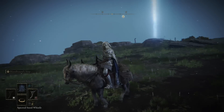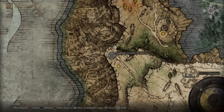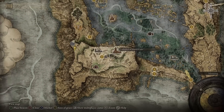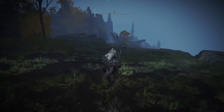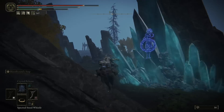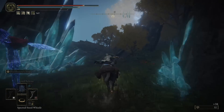This secret area is normally only obtainable by completing Ranni's questline. And Ranni's questline — it's fun of course, but it's long. In a nutshell, you have to basically kill every boss, and only at the end of the game will you be able to get here. But you can skip it completely — you don't have to do anything.